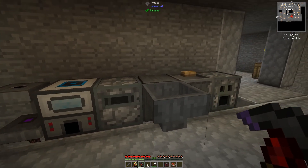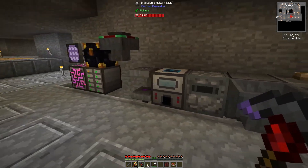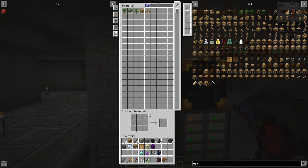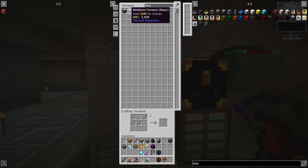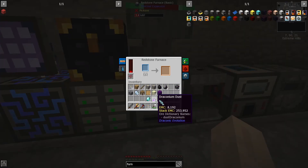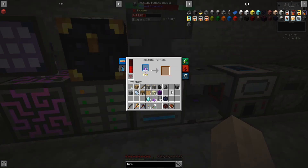I'm going to smelt these up. I don't actually have a power furnace - let's make a furnace. I have three from quest rewards already. Let's throw that right there for now and just smelt up 16 of these draconium dust. Okay, that's rolling - cool.